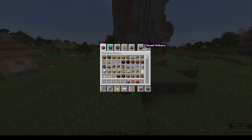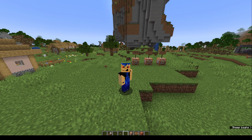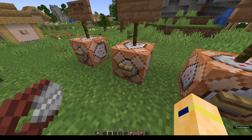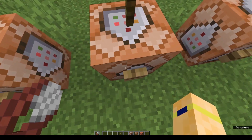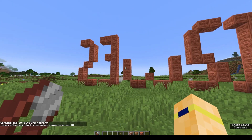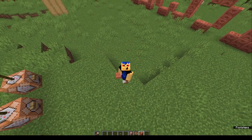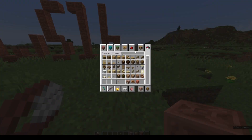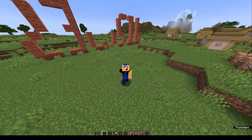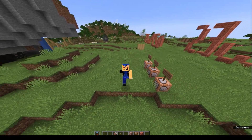Imagine this is an imaginary item — put it in my off hand, and then I have extended reach. I can place blocks all the way over there. That's what Mojang might be trying to do. This could also be what the trial key does — maybe it somehow extends your range if you put it in your off hand or something.